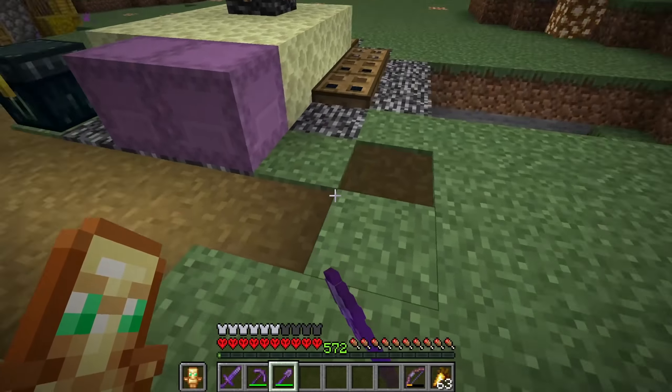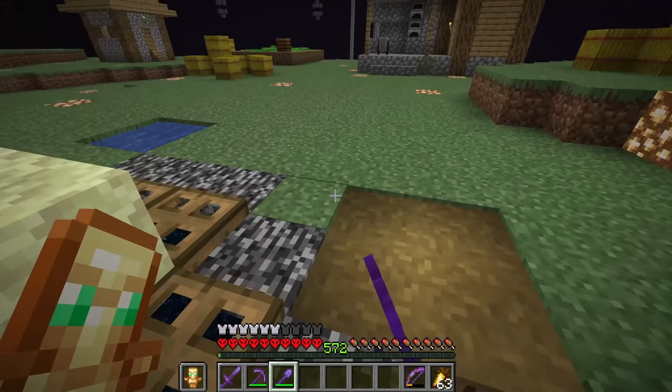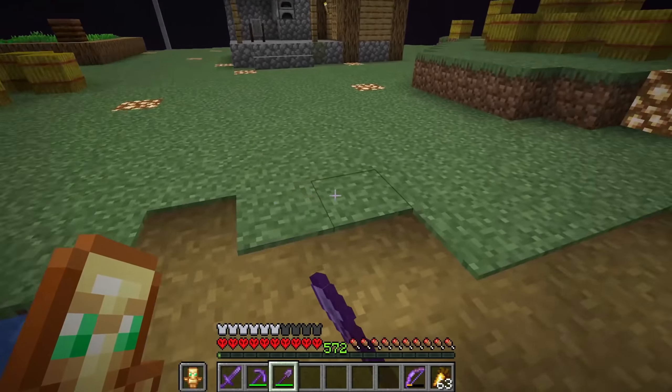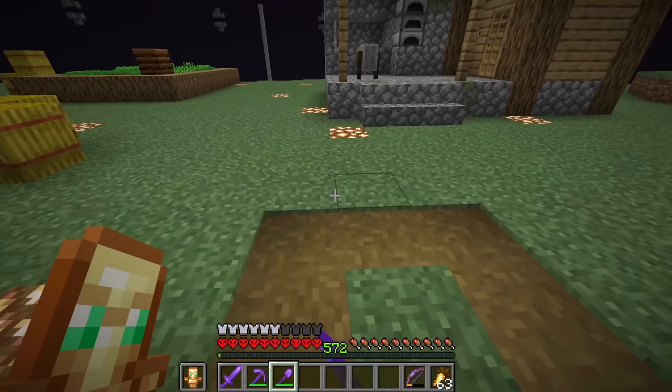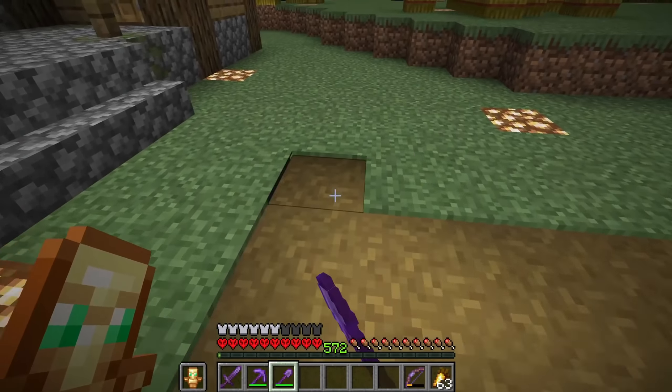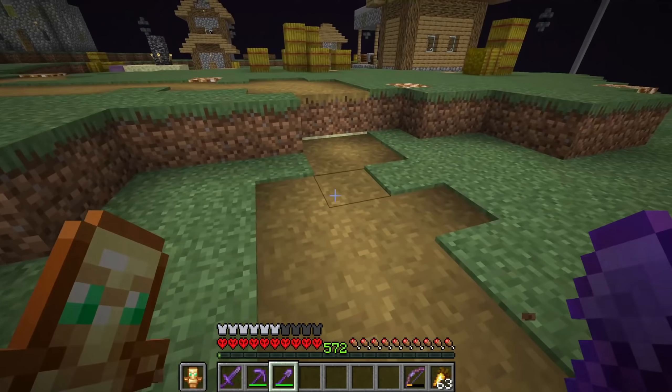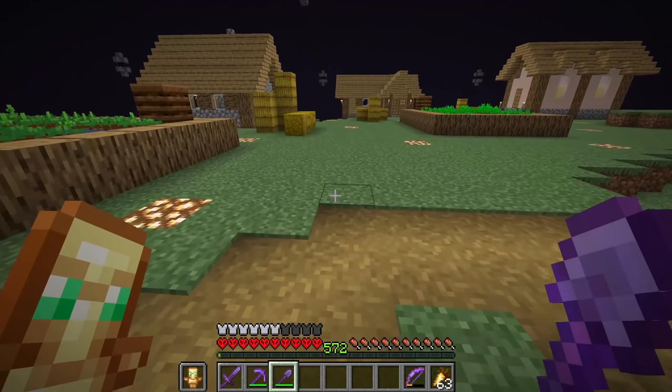Now we're going to till the ground to add some paths to make this look a little bit better. The way most villages work is there's a well or fountain at the center, and then the path branches off to all of the houses from there. I decided to make our end portal the center of our village, and then just made a path going to all of the houses. The paths don't have to be perfect because they're not in regular old villages. I basically just tried to follow a general three-wide pattern and made it look as good as I can.